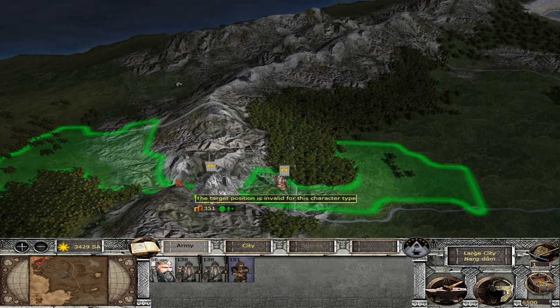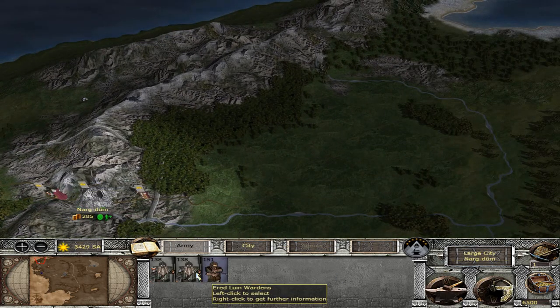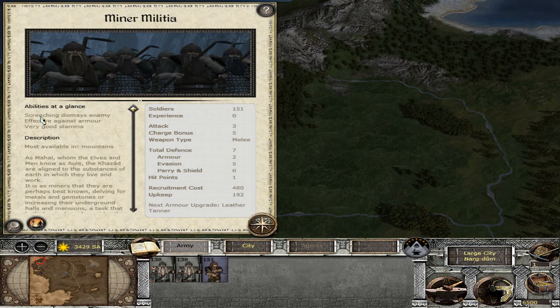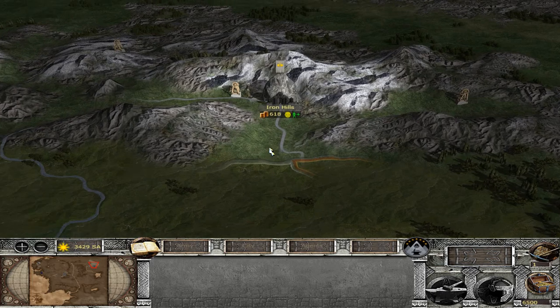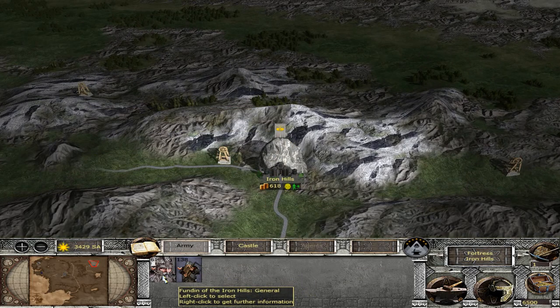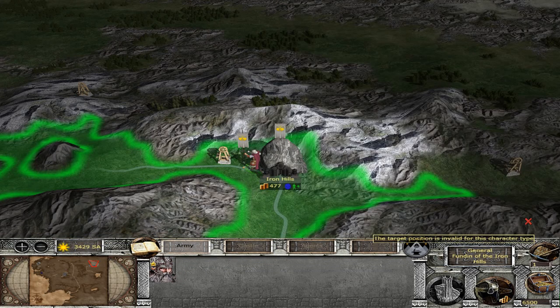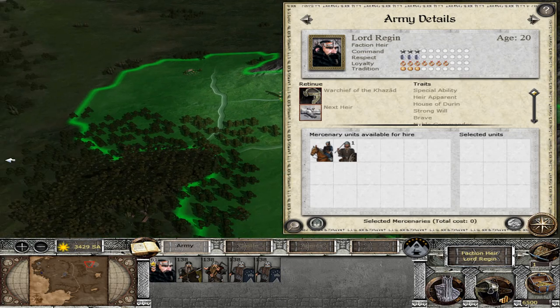Gamil of Eredluin has Broadbeam Noblemen: 14 attack, 21 defense — effective against armor as well. Some sturdy looking dwarves right there. We also have some Eredluin Wardens and some minor militia. There's an ability that says 'screeching dismays enemy' — I have no idea what this does; if someone would like to explain it, please do in the comment section. Over in the east we have Iron Hills, with Fundin of the Iron Hills, Dwarven Noblemen as regular bodyguard, and Lord Regin with some Dwarven Noblemen as well.